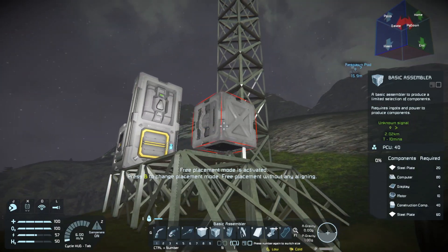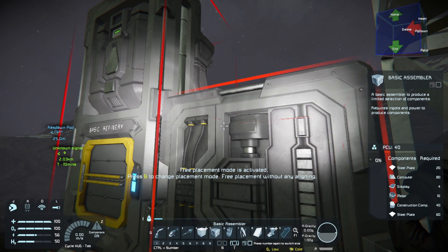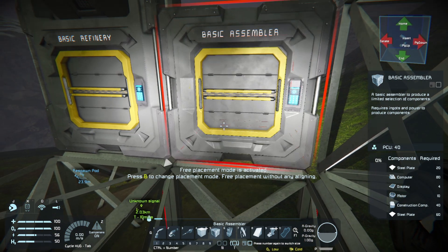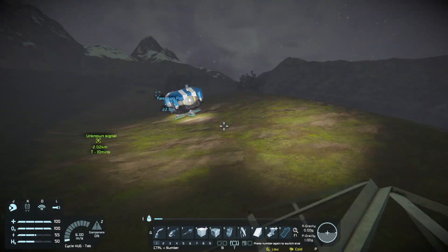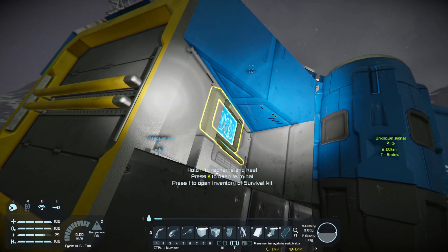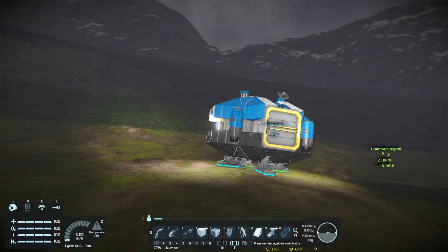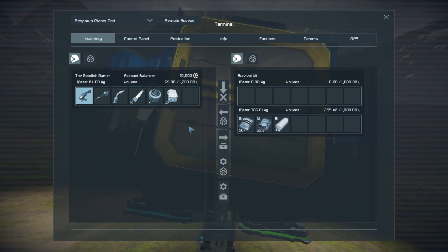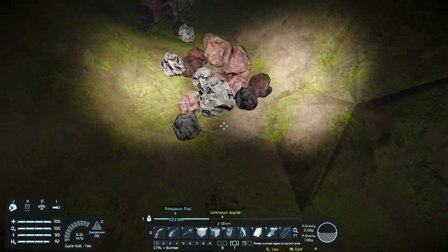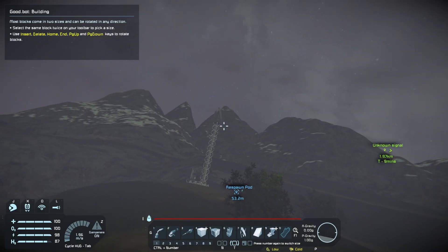Let's search 'ass' - there it is, basic assembler right there. It's already in our slot - cool. Let's go ahead and stick it right there. What do you need? Steel plates - okay, that's fine. I don't know if we put these things next to each other if they communicate between each other. I'm thinking modded Minecraft - you stick storage next to a furnace and it just pulls it in, smelts it out, and pushes it through pipes into storage. That's kind of where my brain is with this.